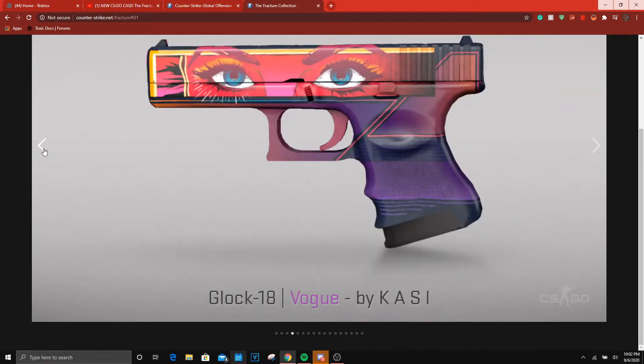Next we have the Vogue — I don't know how to say that — but it's really cool. It's like a Neon Rider combined with a Neo Noir, with the colors of a Moonrise added into it. I kind of like that.